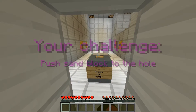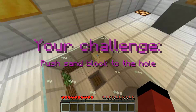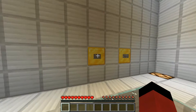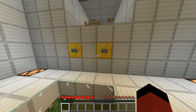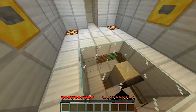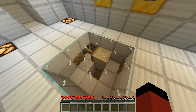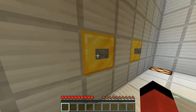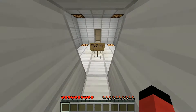Press this button. Your challenge — send the block to the hole. So I guess this one has to go down there. Sweet. There we go. Oh, nice. That was easy.